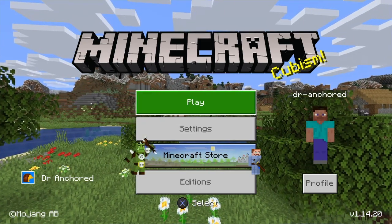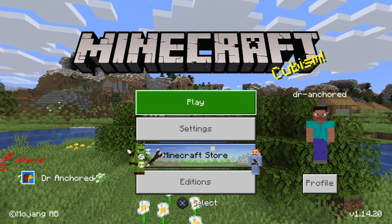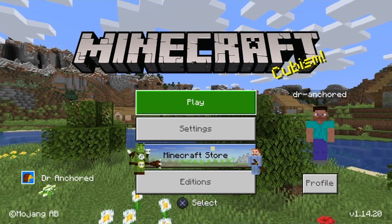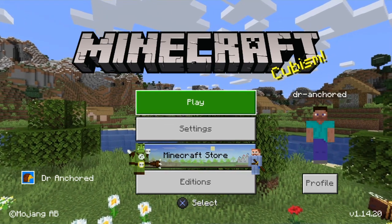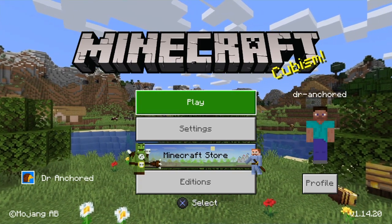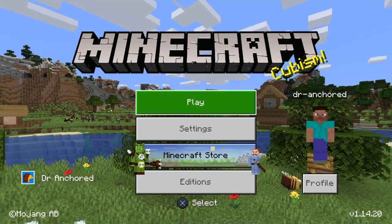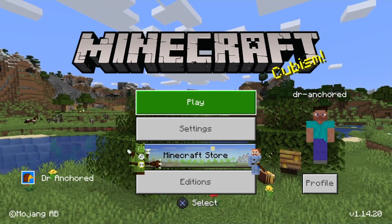The next category is mobs. They fixed an issue that prevented mobs from spawning under transparent blocks. Bees no longer fly in and out of a beehive or nest that is on fire. Fixed tamed wolves not breeding by increasing their breeding priority. Tamed parrots sitting on the player's shoulders now transition correctly after world conversion.